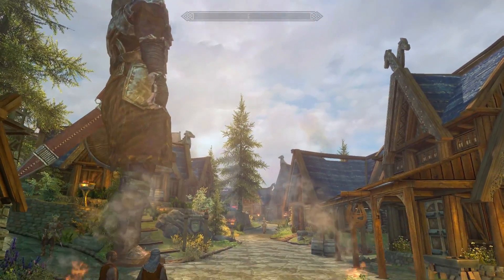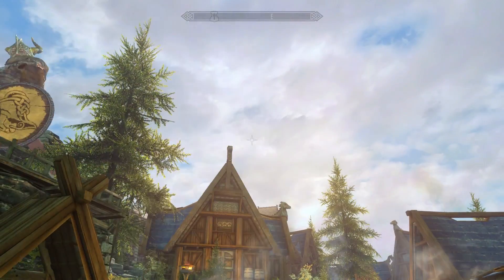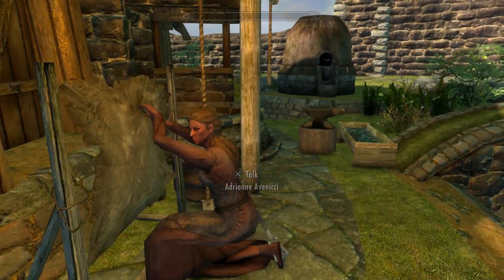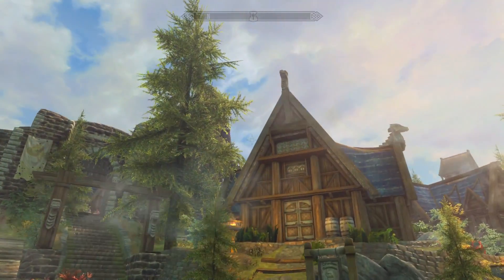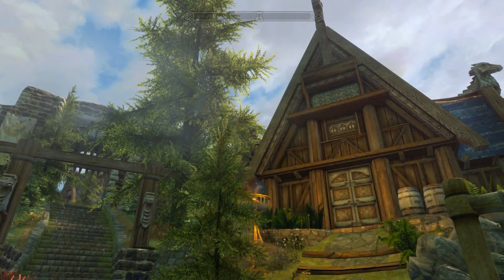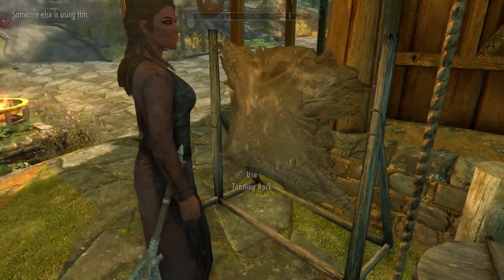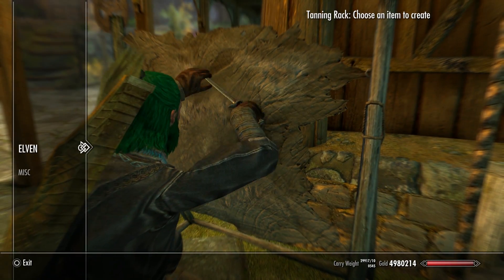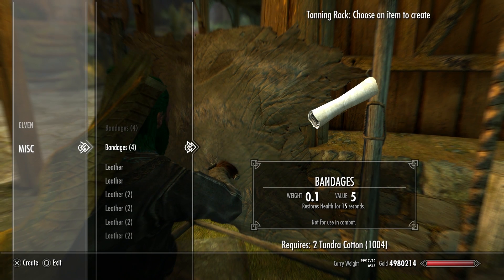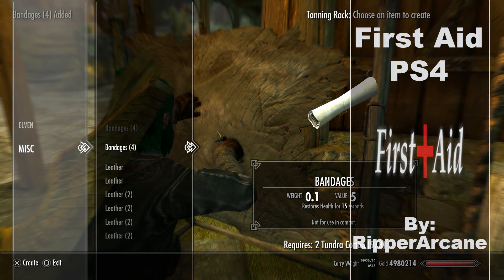We find ourselves here in Whiterun. We come here because I need to use your tanning rack. If you go to a tanning rack and go right to the miscellaneous section — these are bandages, and it's part of a really cool mod that will help your combat experience a lot. Instead of just harboring potions and stuff, you can create bandages with the mod First Aid PS4.